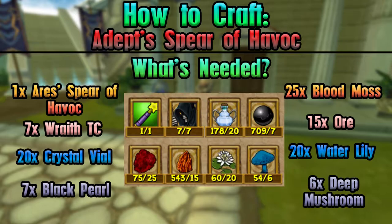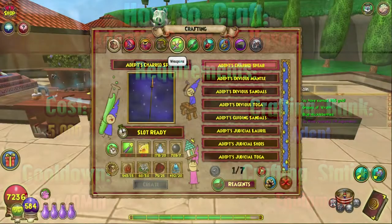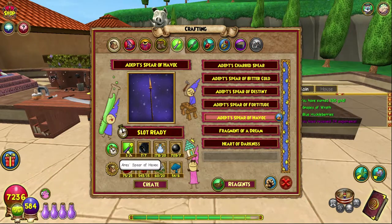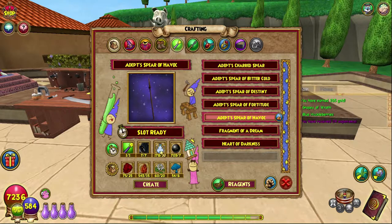It's the equipment crafting station, as always. For this one you need to have an Aries Spear of Havoc, which comes from any of the bosses in Mount Olympus — I recommend the first one. Seven Wraith TCs, which you can get from the Bazaar; Fitzium also sells them. Crystal vials, 20 of them — I recommend the Celestia reagent vendor.